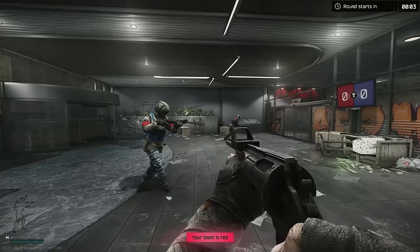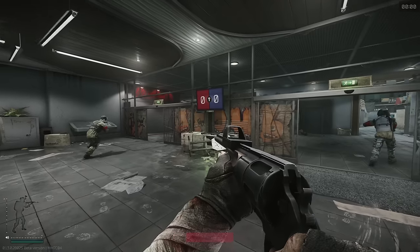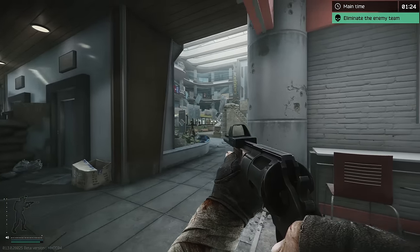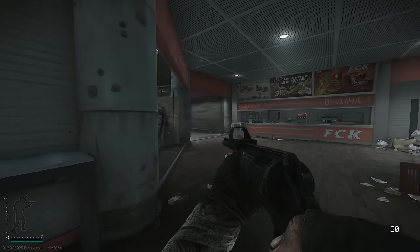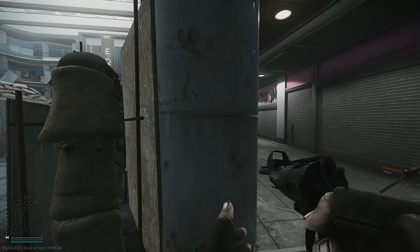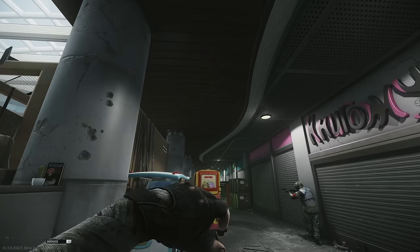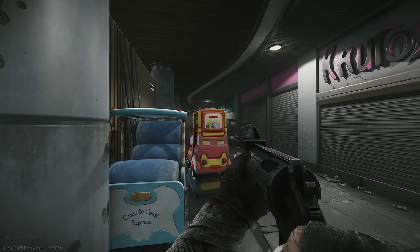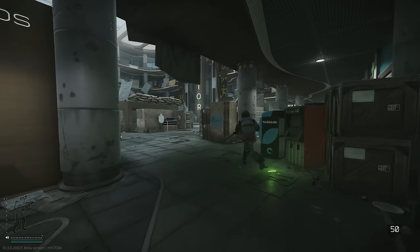I've just queued up for another game and you can actually pick multiple maps — you just click on them all. This one is called Equator. I've gone for a shotgun guy — I think this is a shotgun, because it looks like a close range map, kind of like the mall from the main game. This guy has a grenade as well, so I'm going to yeet it over there and hopefully get a kill. Of course there was no kill.